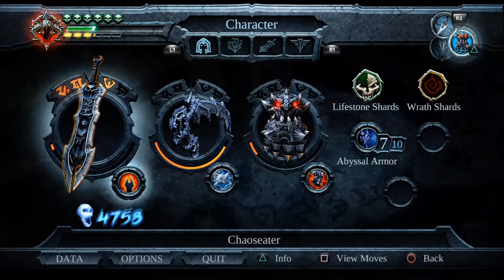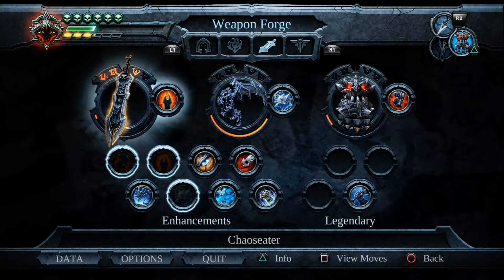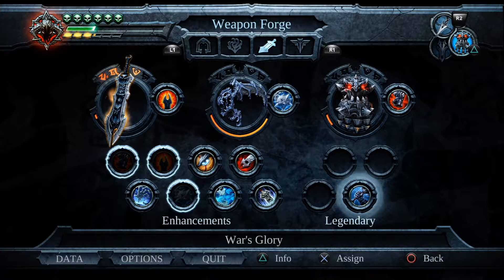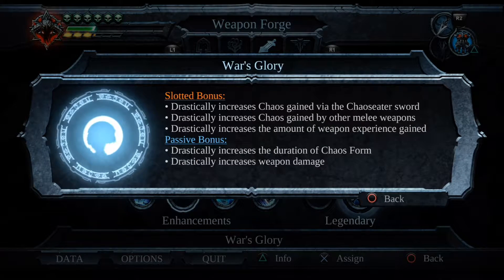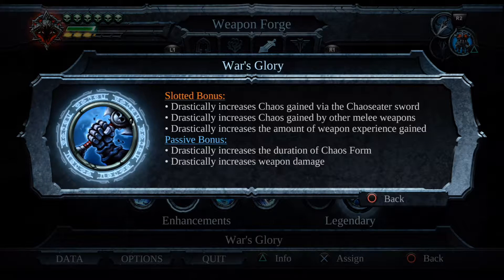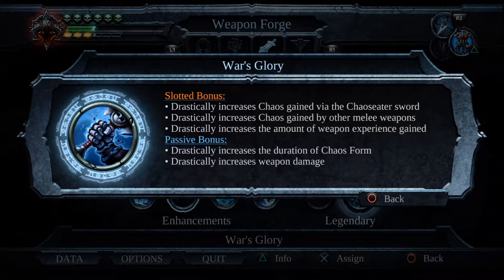Please remember to grab this. Look — legendary. All the enhancements are complete. What does legendary do? Look at the slot bonus and passive bonus — crazy, I tell you, crazy. This is definitely the best. War's Glory is the best for Chaos Eater. Just make sure this is your end gate, definitely.